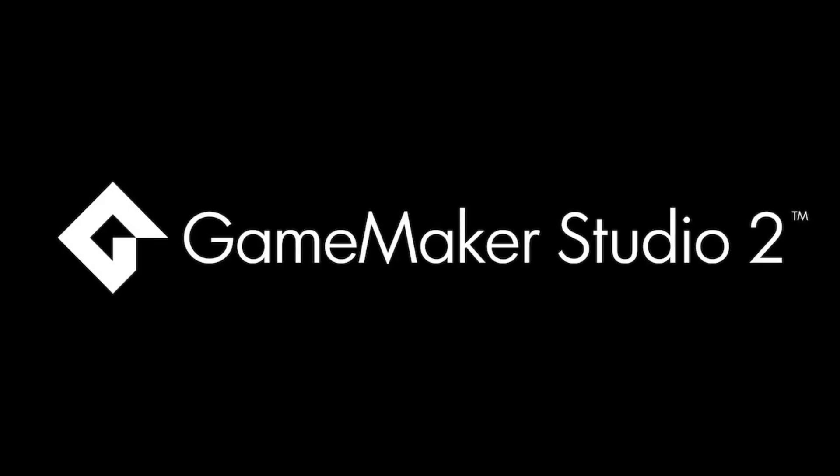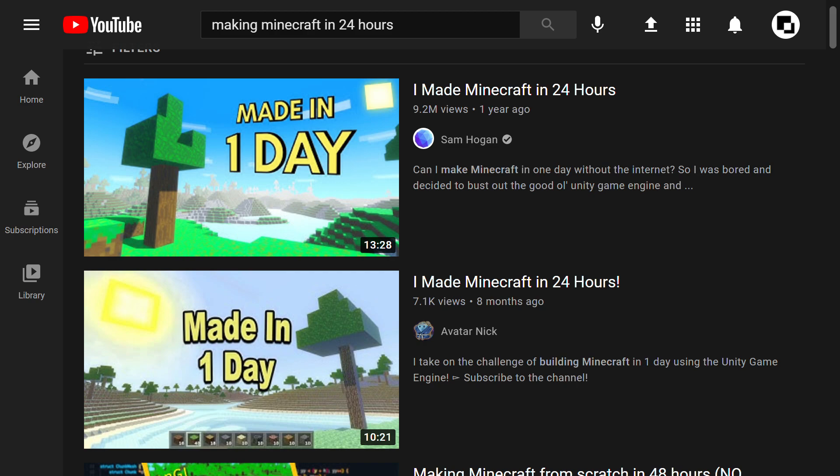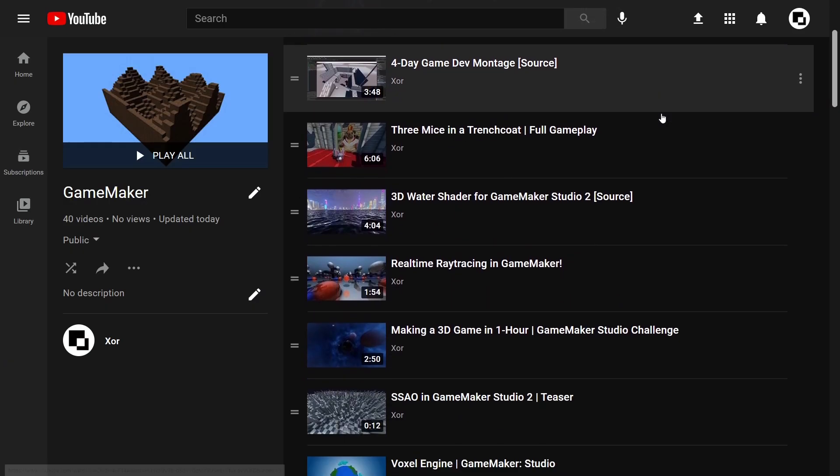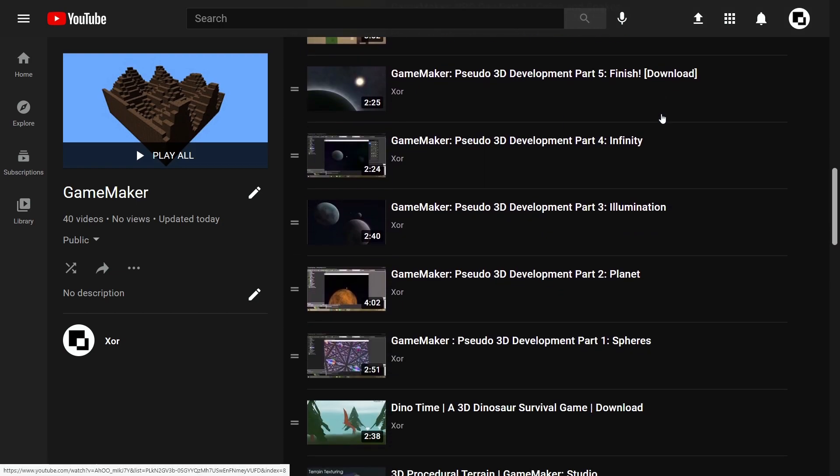So I tried to make Minecraft in 24 hours using GameMaker Studio 2. Others have done this with the Unity game engine which has many more 3D features, but I like GameMaker so I'm going to use GameMaker. For this challenge I wanted to write all the code from scratch — the terrain generation, collisions, raycasting, chunking system, etc. I'm also going to be making my own graphics, so the only thing I'll be using is a couple of sound effects.